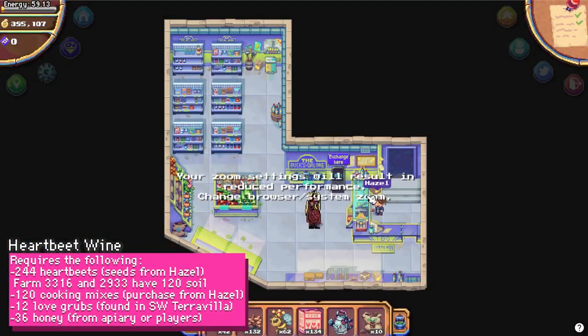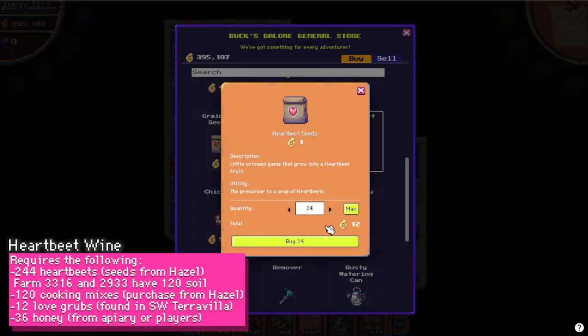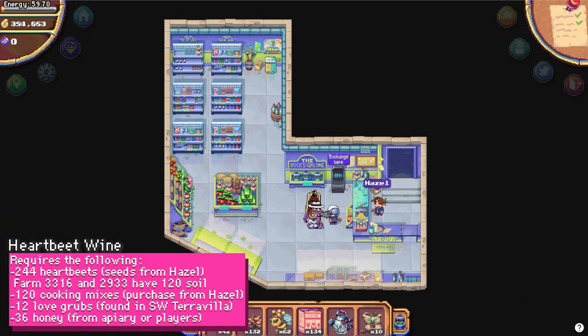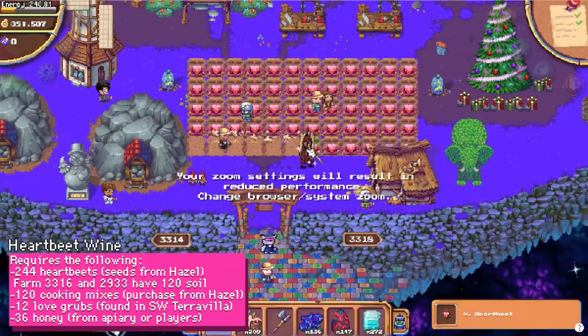Heartbeats are a new crop that were added to the game in this update. To grow the Heartbeats, you'll need to purchase Heartbeat seeds from Hazel. You'll also need to purchase 100 cooking mixes from Hazel.